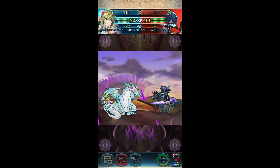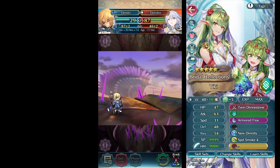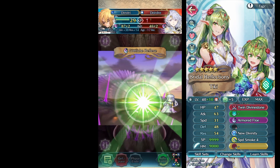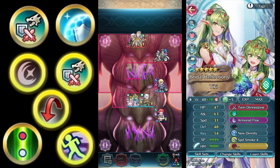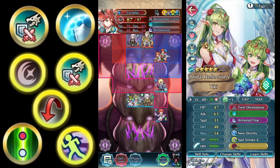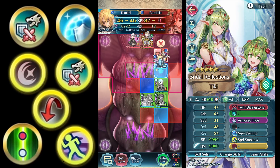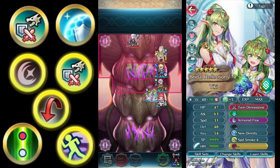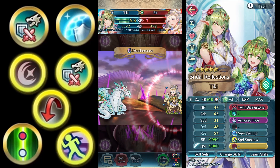So who do we choose? For an Armored Dragon, Bridal Tiki is the best one. She not only has damage reduction in her weapon, but she also has the all-important speed stats that make Savi Fighter actually viable. This is everything that Bridal Tiki has available. For some reason, some tier 3 and tier 4 skills are both available: Dragonress 4 and 3, Guard 4, QR 4, Savi Fighter 3, Dragonwall 3, Speed Smoke 4, Twin Divinestone, New Divinity, and Armored Flow.